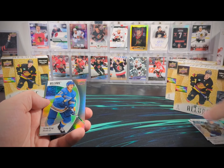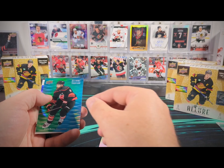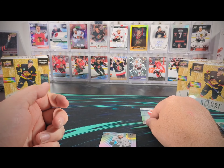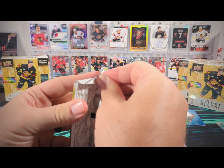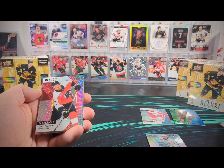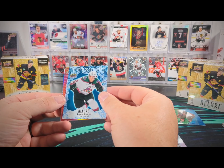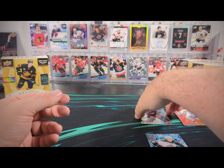There is a Torrey Krug Black Rainbow to start us off. In box number seven we got a Polished Prose Alex Iafello, Brent Burns green blue, a Marco Casper base rookie, a Tyson Forster red rainbow rookie — that's pretty nice. We got a Logan Cooley iced breakaway, Matthew Tkachuk red orange color flow, and then a Stanislav Spasel base rookie.